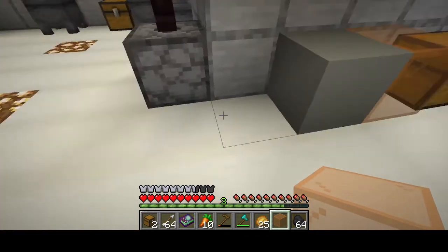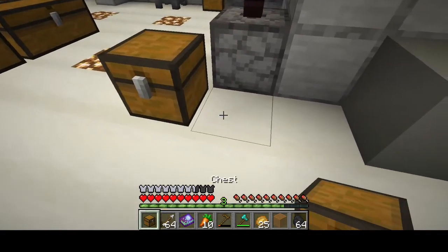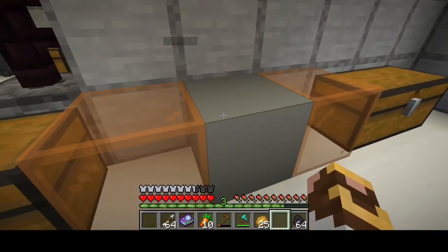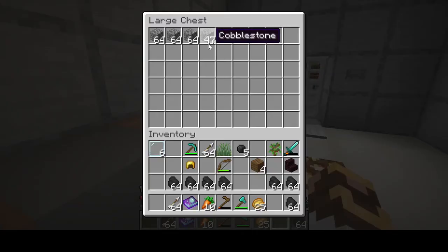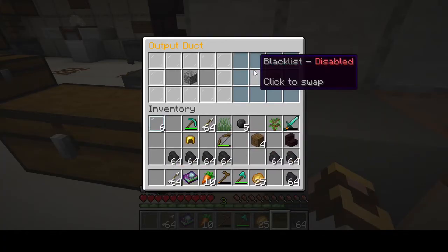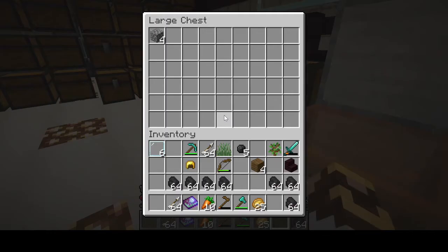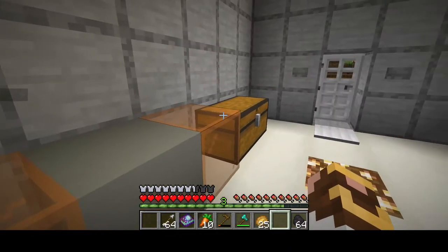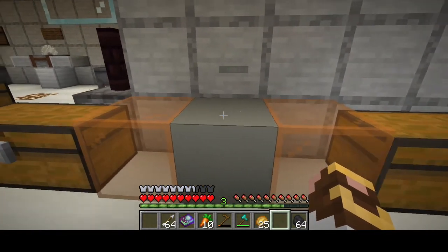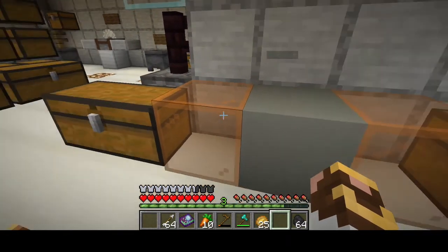Believe it or not, if that one chest gets full - since we've got two output ducts set up, let's grab one piece of cobblestone, whitelist cobble on the second one, and it will also fill this one. Right now I have two - and you can see it has a way to choose which one gets priority first.